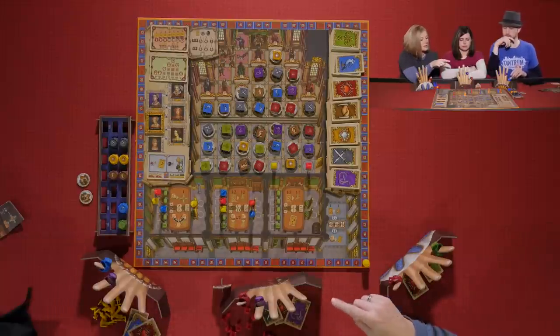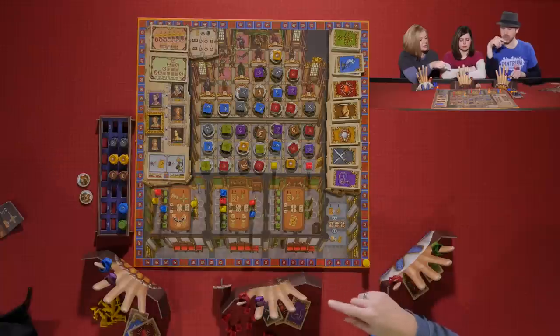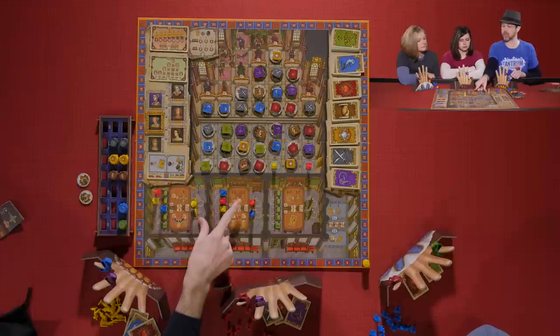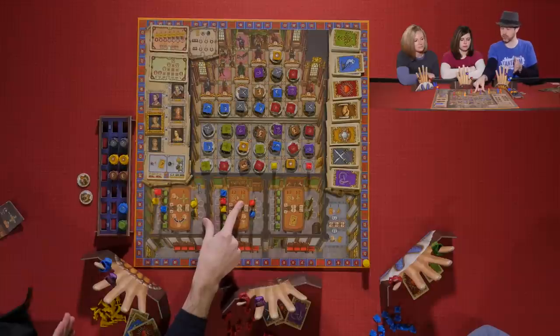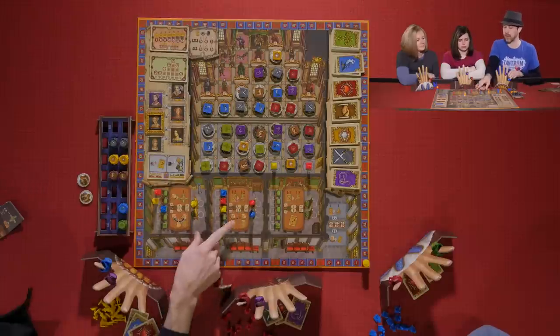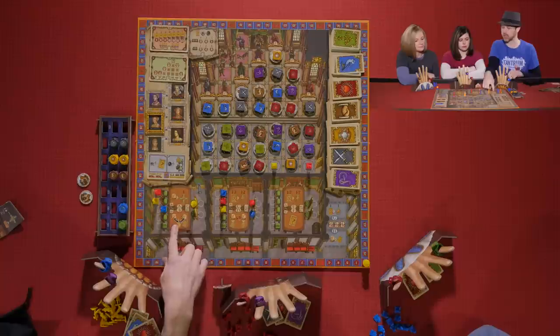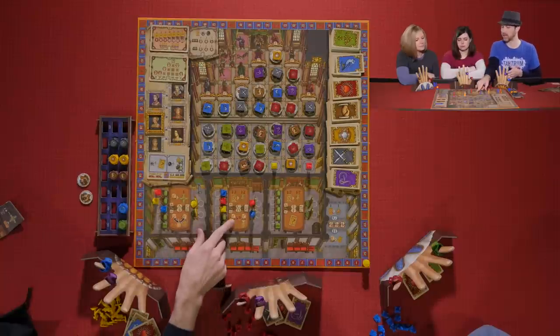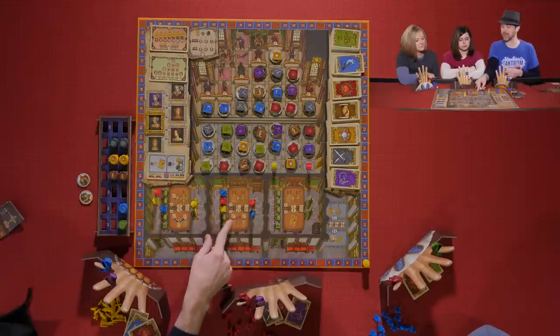Sarah explains the actions: A and C are pretty similar — you can use your ring power to move one space, or discard one or two cards to move forward, but the cards have to match the token you're going through. For the B and D actions, you can exchange your ring and get a card of that color, or gain more cards into your hand matching your ring color but they have to be different colors.